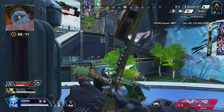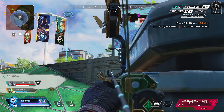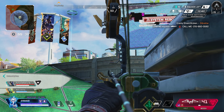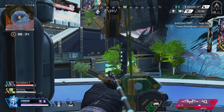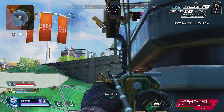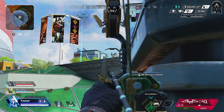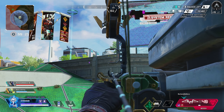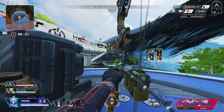Tip number 5: legend combos. A lot of people don't realize this is actually super important in ranked. A lot of people run their mains and don't focus on anything else — I do the same thing, I run Loba pretty much no matter what, but luckily she fits into a lot of different combos. To break it down, typically you need a rotational legend, a support legend, and a control legend.